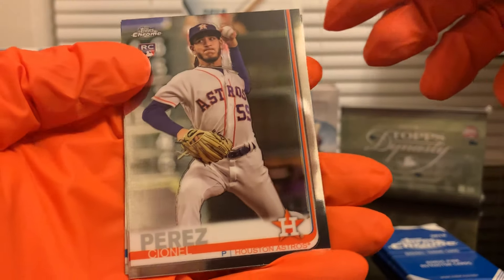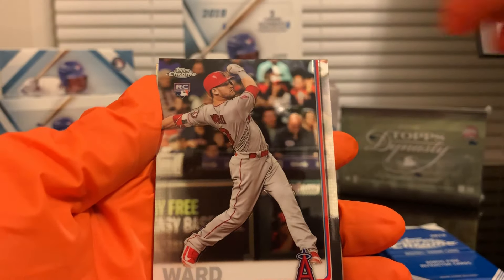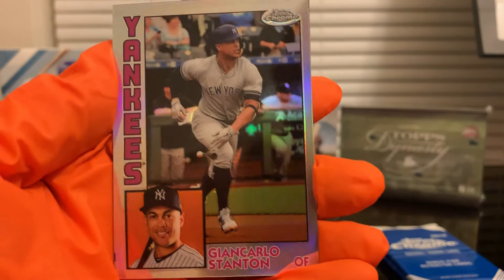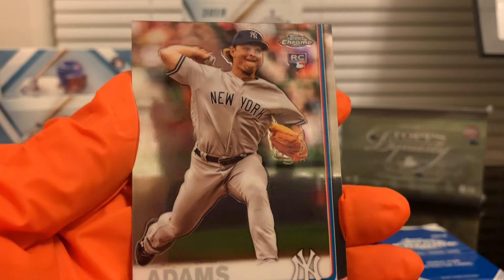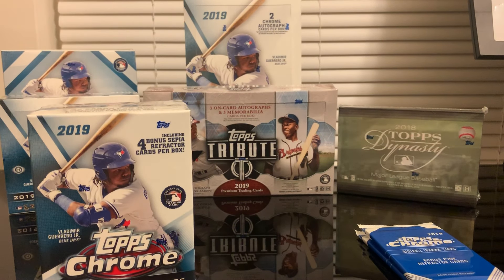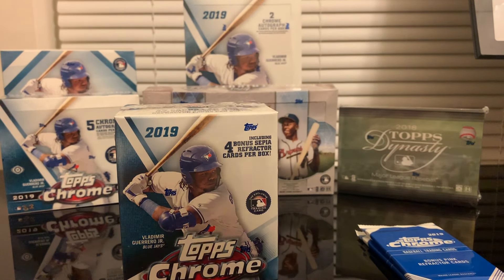We got Salvador Perez rookie card, Taylor Ward, Giancarlo Stanton 1984 insert, and Clint Adams rookie card. That's all for the regular packs of the value packs. Now let's open this blaster box to see what we got.